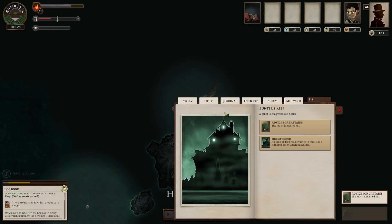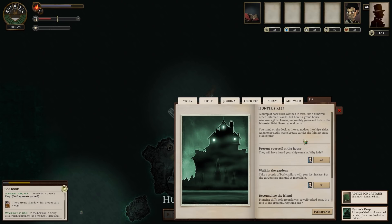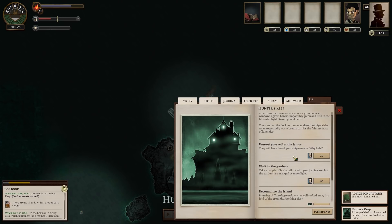We're docking. Hunter's Keep — a quiet isle, a grand old house. A hump of dark rock swathed in mist, like a hundred other Untersea islands. But there's a grand house, windows aglow, lawns impossibly green and lush in the false starlight. Raked gravel paths. You stand on the dock as the sea nudges the ship's sides. An unexpectedly warm breeze carries the faintest trace of lavender. Maybe there's some sort of attractive woman bathing in lavender up in this house. Present yourself at the house — they will have heard your ship come in.